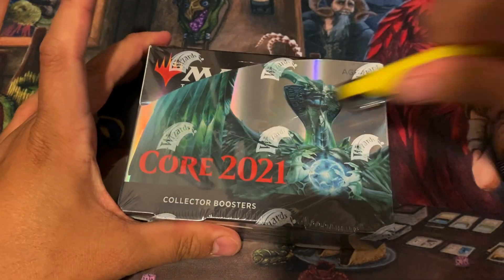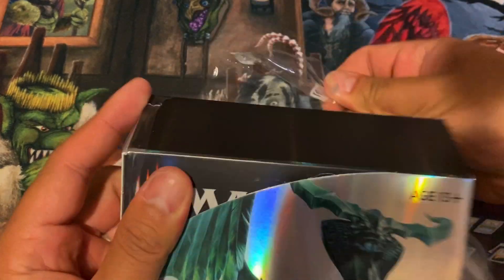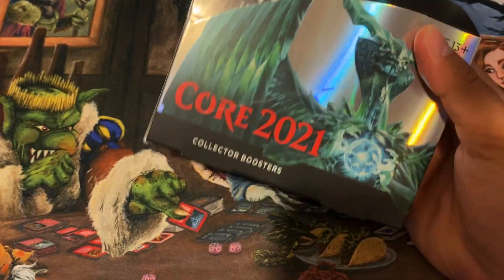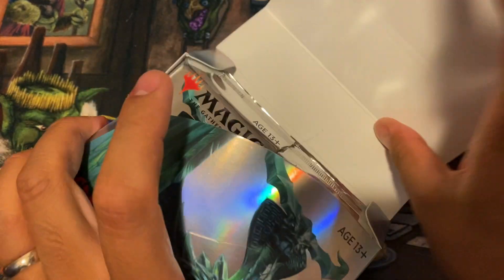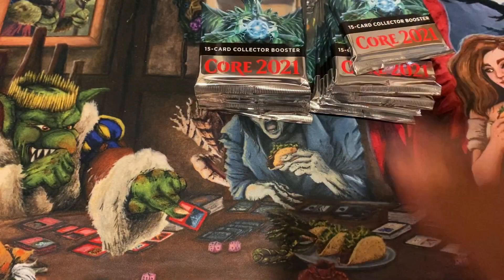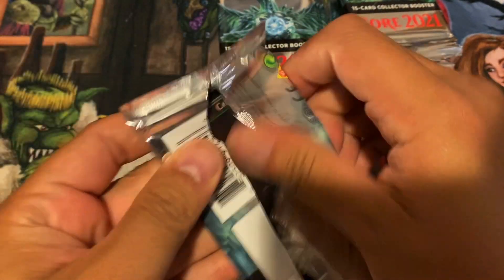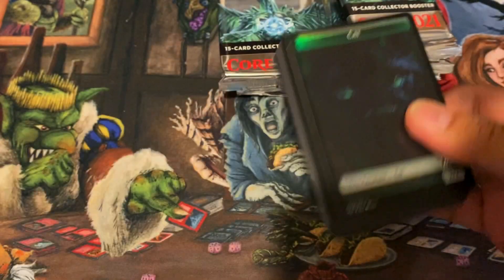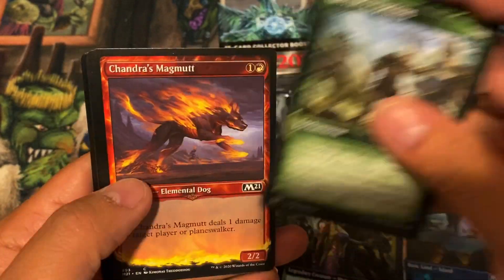This is going to be a speedrun Core 2021 collector's booster box opening — we're going to open this under five minutes, separate the extendeds versus rare foils, lands, and commons. The last core box collector box opening we had wasn't so great, but I know we have some pretty good cards in here and we can pull a Teferi — that's a ten dollar plus card.